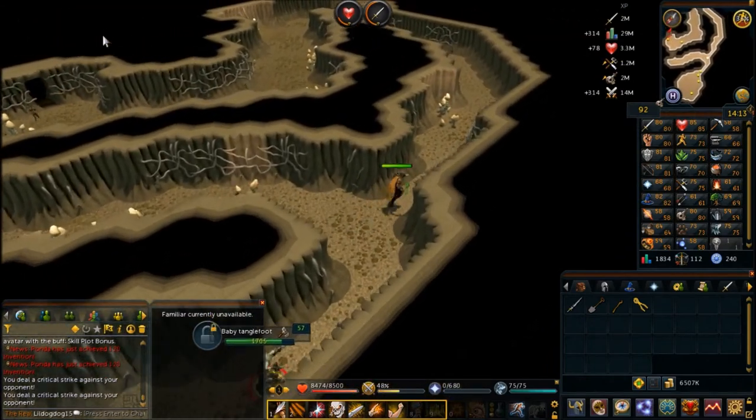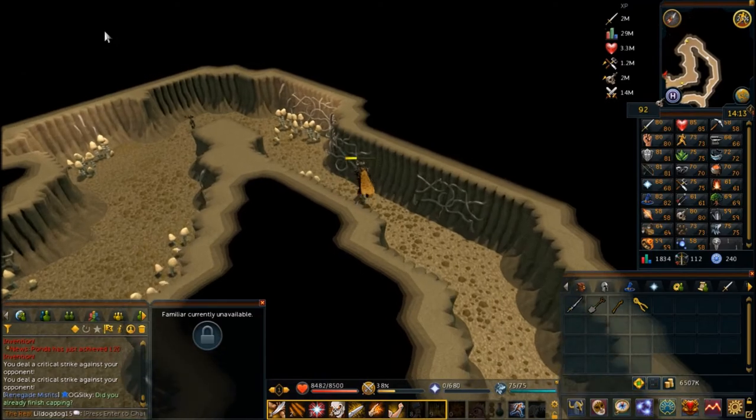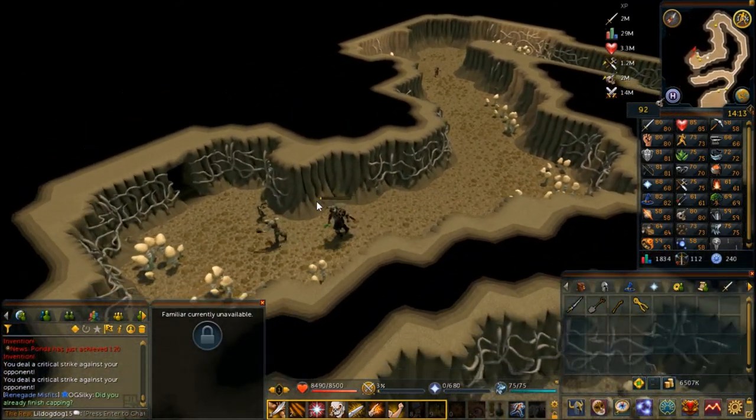Once you're done, leave the cave the way you came in and return to the Fairy Godfather at the throne room to turn in the quest.